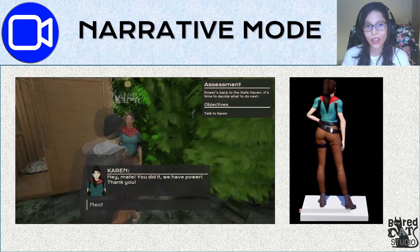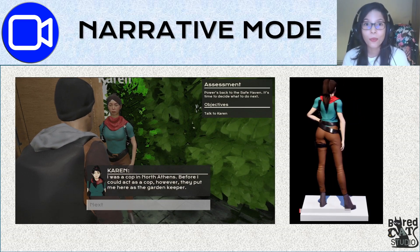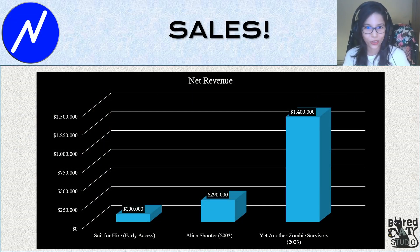The narrative counterpart is key to making the experience unique for isometric shooter fans. We chose this game style because it's fun, easy to learn, challenging, replayable, and most importantly, it sells. These are examples of three different games with the same gameplay style — a game from the CD-ROM era, a game in Early Access, and a game from last year — all of which have guaranteed sales on Steam.